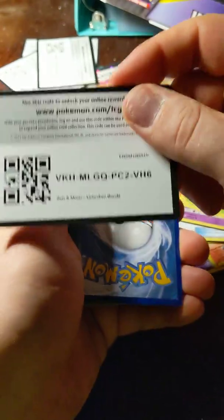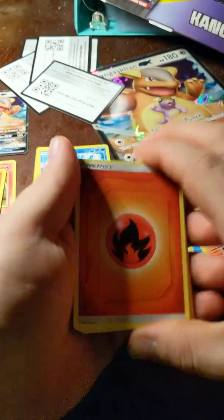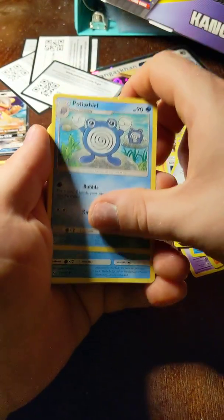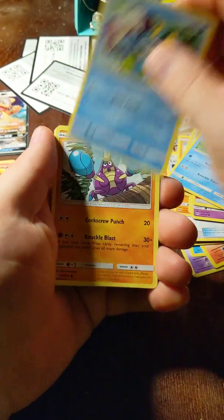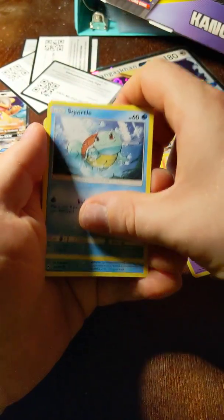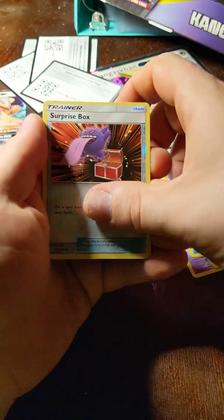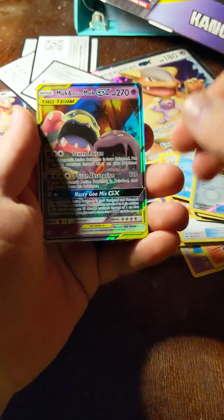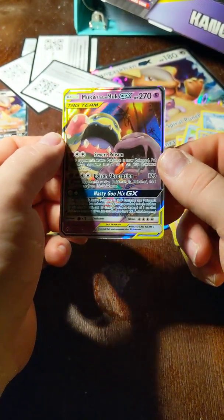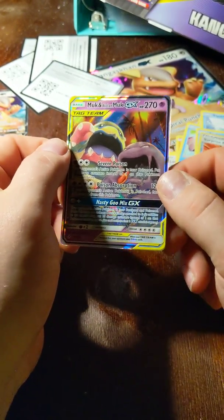Code card. Fire Energy. Martial Arts Dojo. Fairy Charm. Poliwhirl. Froakie. Crabrawler. Oddish. Squirtle. Tentacool. Surprise Box. And — oh-ho-ho-ho! We got a Muk and Alolan Muk Tag Team GX card! Another good pull, honey.